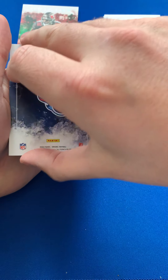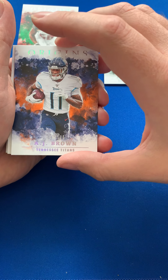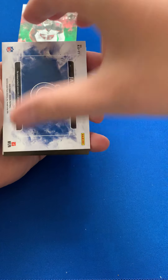AJ Brown — I'll tell you what I'm going to do, I'm going to put my hand over, try not to look. Oh, I think we got something. Okay, Tennessee Titans — 1-4-1-0-7-5. All right, we got Jacob Eason.